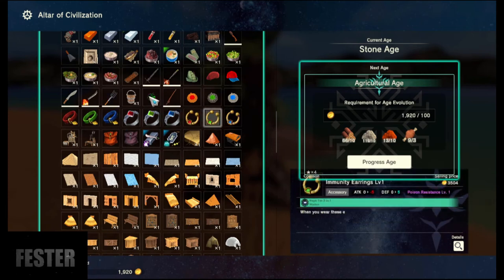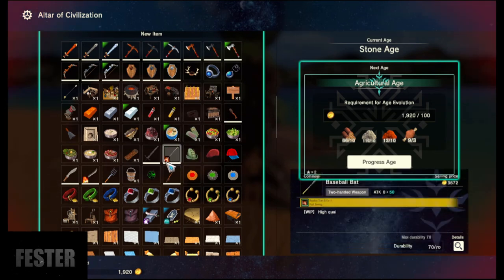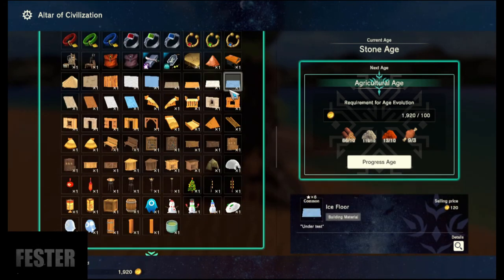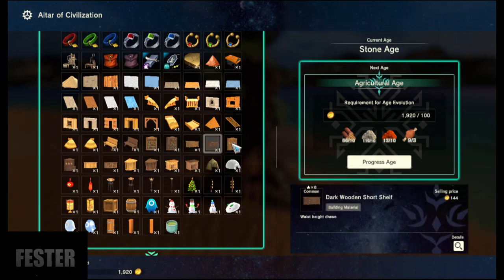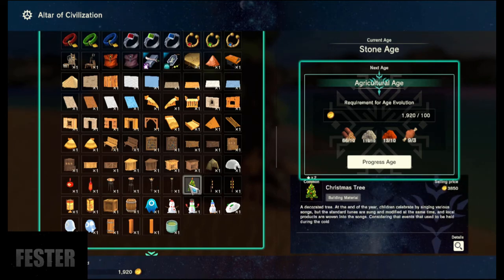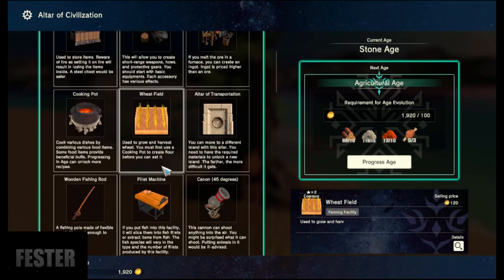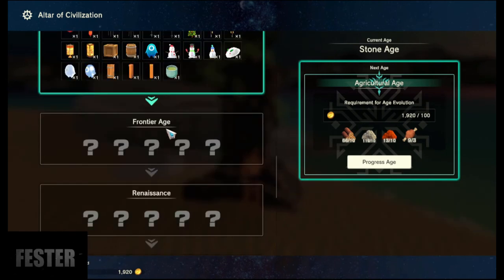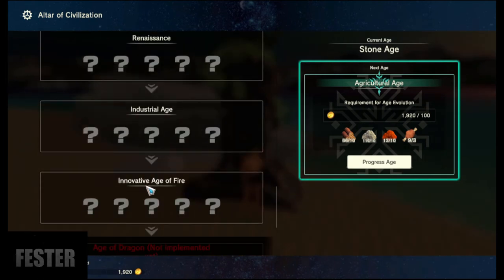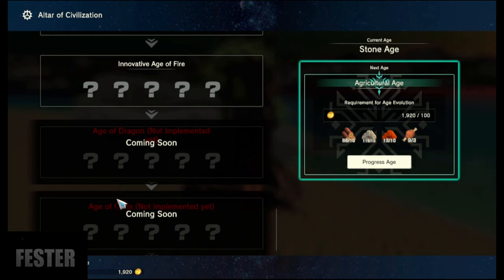Down below that is a list of everything you unlock: more weapons, more materials, more crafting stations, hats, accessories, more building things — all base-building stuff — like bookshelves, benches, lights, Christmas trees, a mono doll, some food, and different types of food. The age progression shown is: Frontier Age, Renaissance, Industrial, and Innovative Age of Fire, which is the last one currently in the game. I believe we're getting the Age of Dragon on September 30th with the new update, and there's another age after that not yet shown.